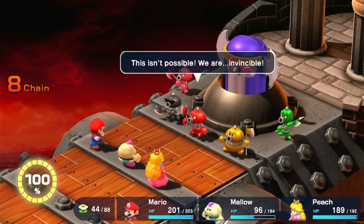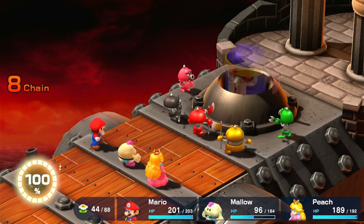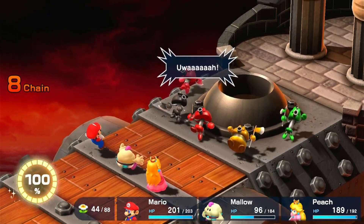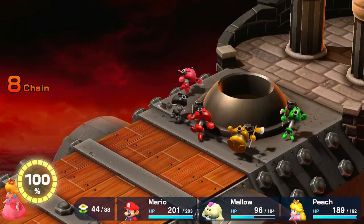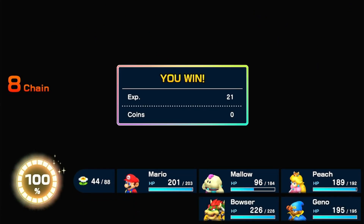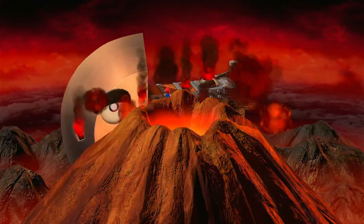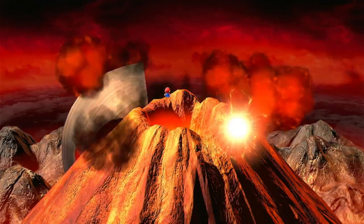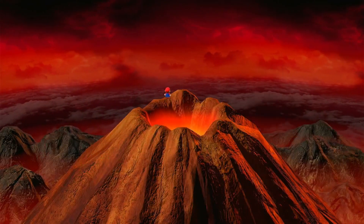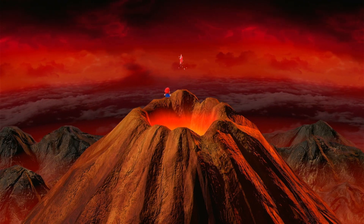This is impossible — we're invincible! Well, not anymore. Can this really be happening to the Axem Rangers? Let's get off this stupid thing. All right, there we go — 21 experience. Could be better, it's not much but it's better than nothing. Anyway, we destroyed their ship the Blade, defeated the Axem Rangers, and got the red star piece.